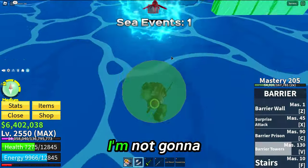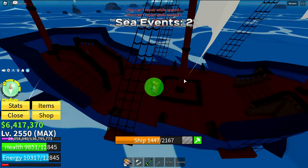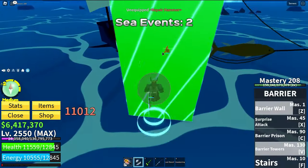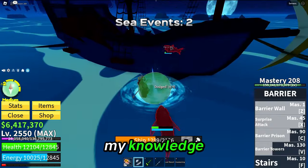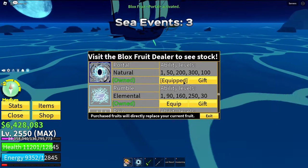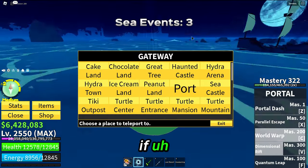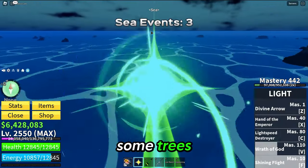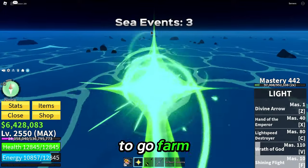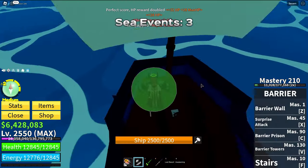I gotta use the surprise attack in a really weird way for it to work — these guys are just too aggressive. That's single target so I'm not gonna risk that. I gotta repair this. Do the ship repair mini games run out after a certain point? I don't have more wooden planks. I gotta restock those. I'm gonna go back, farm some trees real quick, and come back to the same spot. It's not gonna be fair to keep going without supplies. Going back now, then I'll switch back to Barrier.